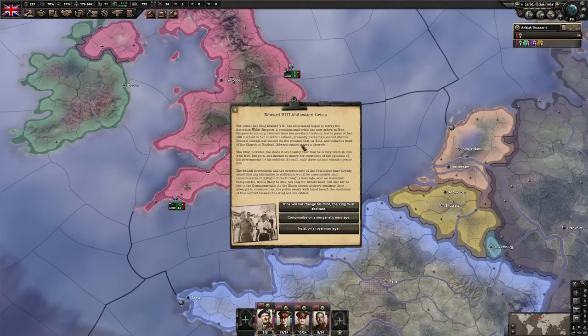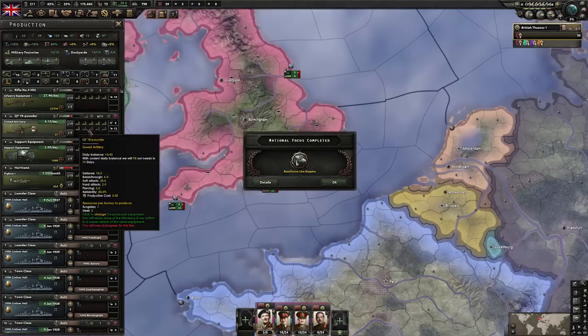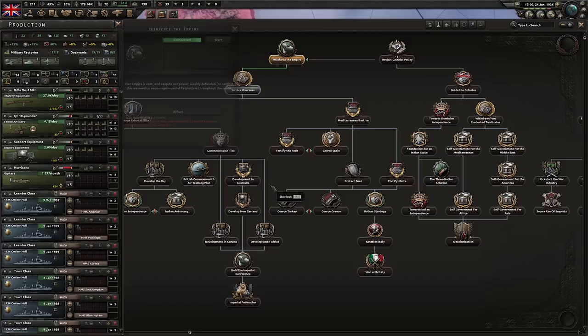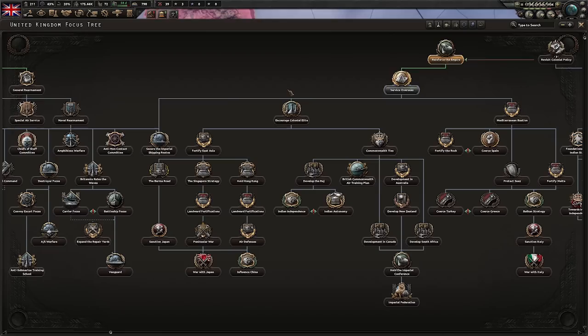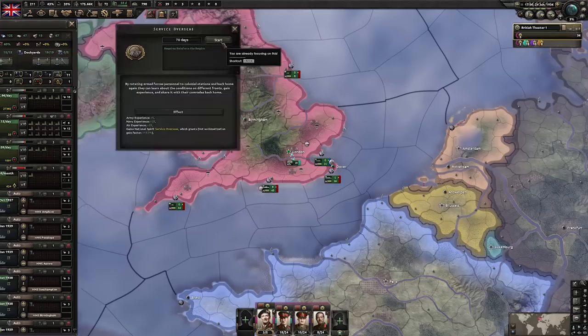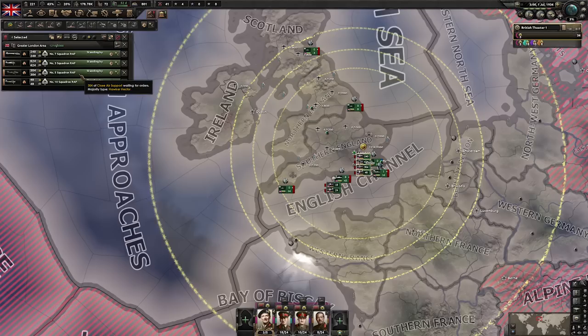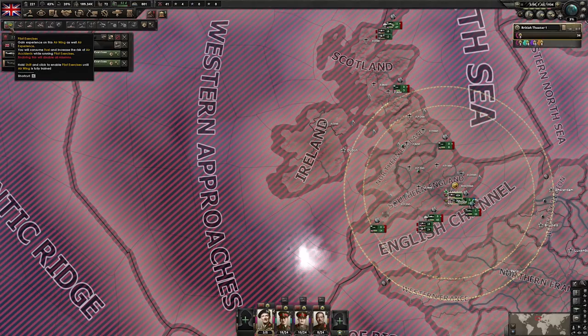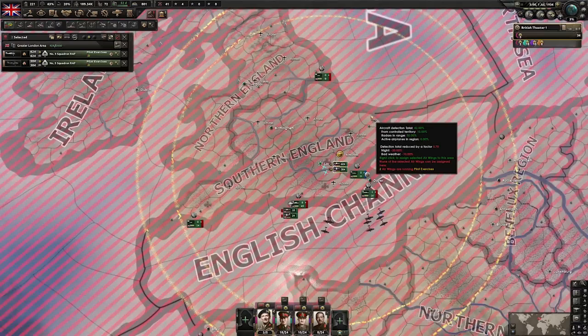The Edward VIII abdication crisis: we're going to insist on a royal marriage. This will lead us down to the King's Party and the monarchist path. As more factories become available, let's start focusing them towards our artillery — we will need a hefty chunk of artillery first. Guns we will need a lesser amount of, as we'll be swapping infantry battalions out for artillery battalions. Now that our air force is all gathered up, let's merge these air wings. I suggest getting rid of the naval bombers and the tactical bombers — we won't be using them for now. The rest of these planes can be set to exercising; shift-exercise so they stop when they reach level three.